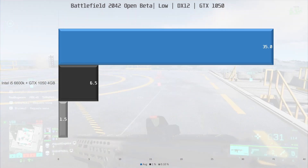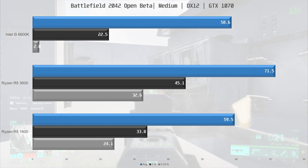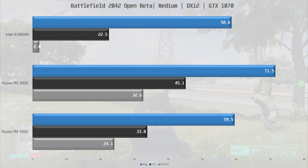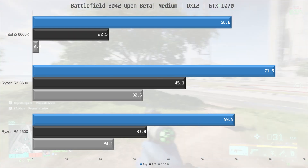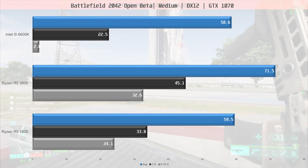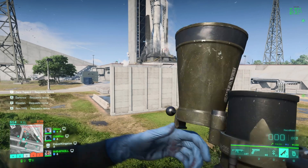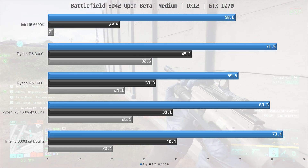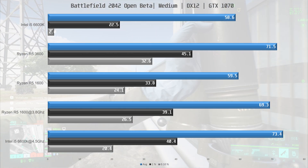Moving on to the GTX 1070 testing at medium settings: the 6600K and R5 3600 show two very different results. The minimum specs are missing the mark — the R5 3600 delivers 22% better average framerate and better frame times than the 6600K. The R5 1600 delivers performance much closer to the 6600K, though still better. Overclocking the 1600 to 3.8GHz and adding another 8GB RAM brought another 16% performance gain. The 6600K overclocked to 4.5GHz — a 25% clock speed increase — yielded a corresponding 25% increase in average FPS, likely because the CPU was pegged at 100% throughout the benchmark.